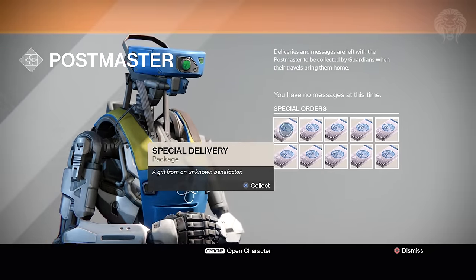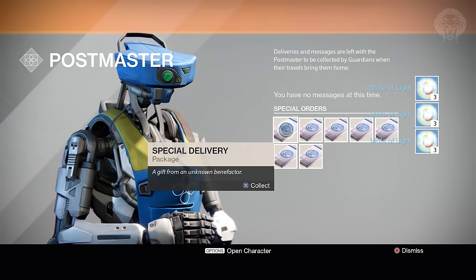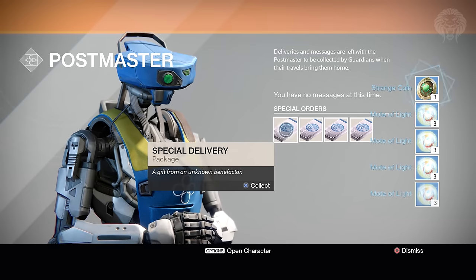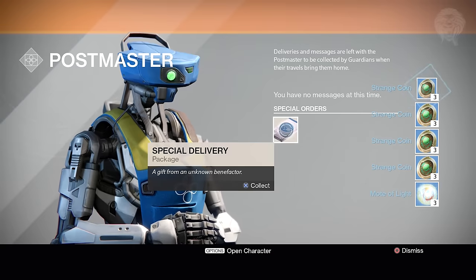The packages each contain three motes and three coins, spread out across all the packages, which gives you 15 motes of light and 15 strange coins in total. You only get one package per account — you can't hop onto your other two alts and get more packages. It's only available to grab once.